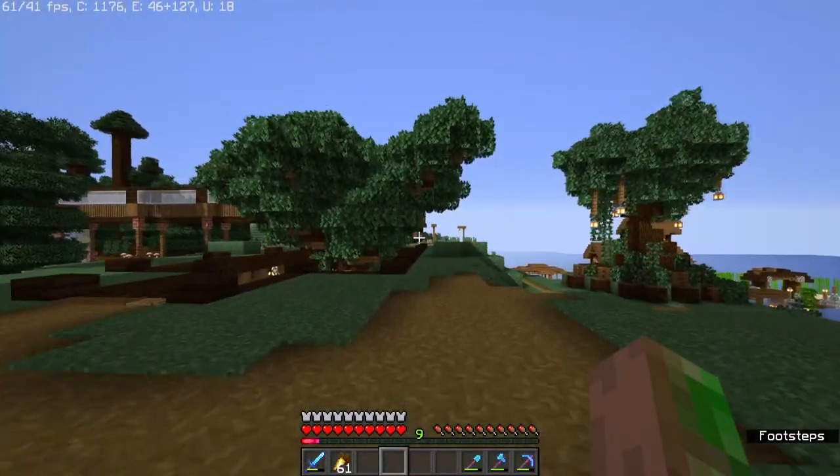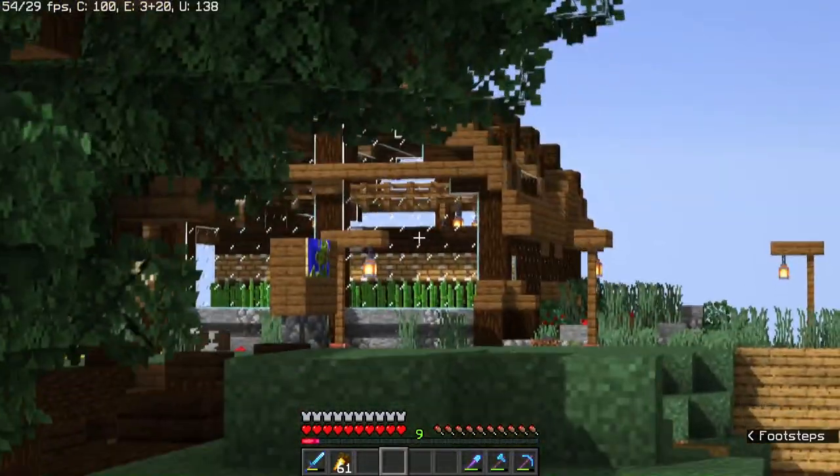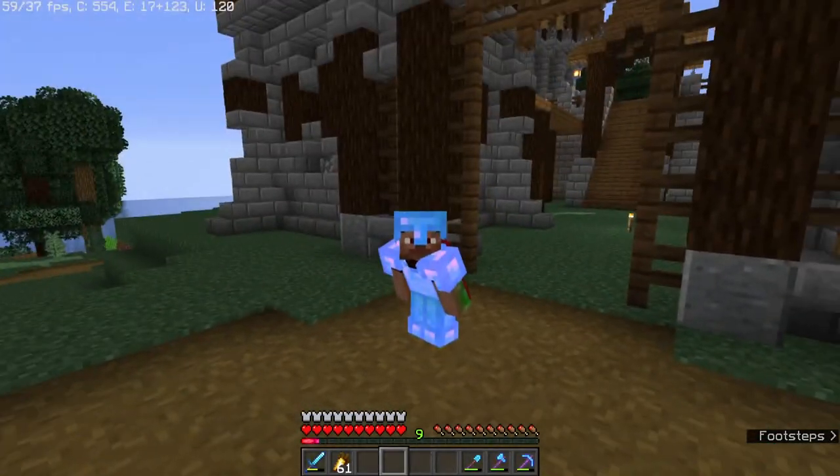The main entrance is facing the rest of our base connected directly to the villager trading tree, and in close proximity to our first project, the greenhouse. But anyways, we have a lot of building to do, so let's get started.